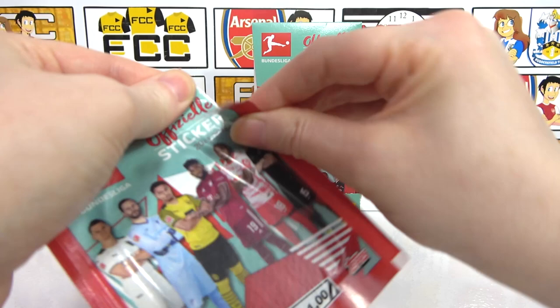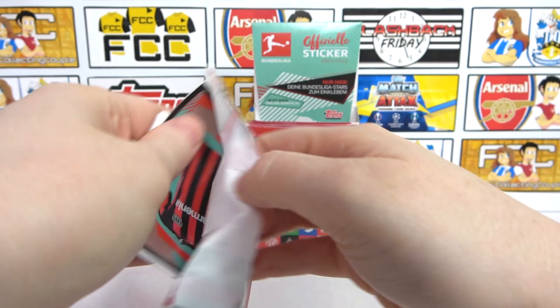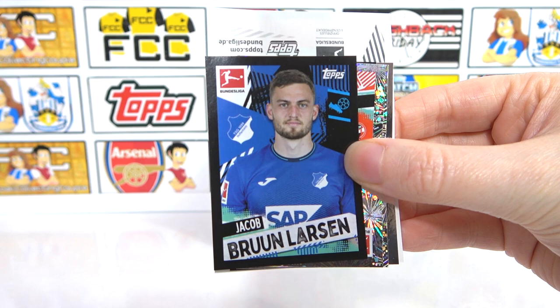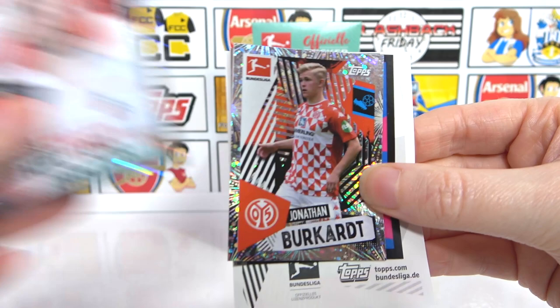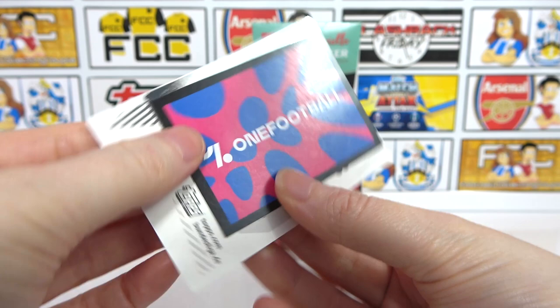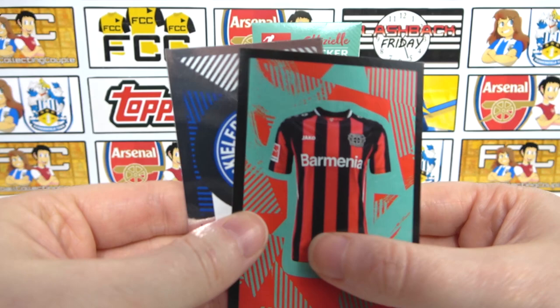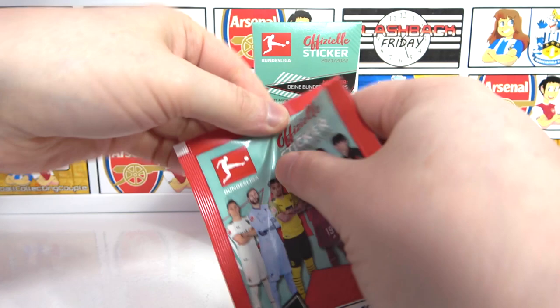I want to get like 10 million shinies - five shiny pack, come on! Looks like we've got a kit back there, then a Kempf, a Mallon, a Dortmund striker, Larson, Brun Larson, and there's a shiny of Hector - nice - and a Burkhardt. One football! The Hector was a star player as well - star player shiny - and there's another shiny. And we end with the kit for Leverkusen.